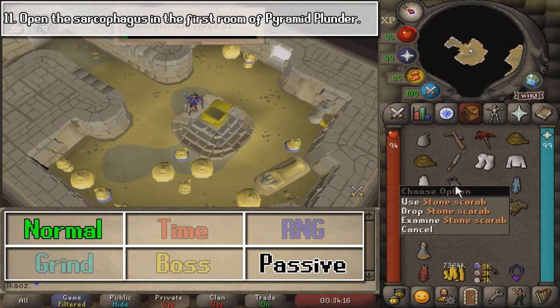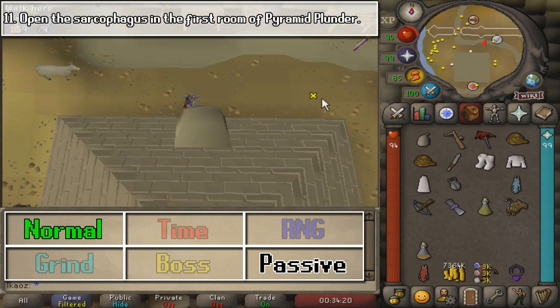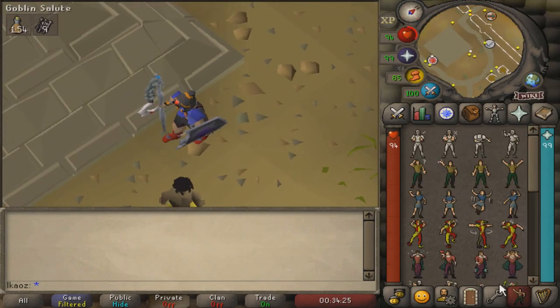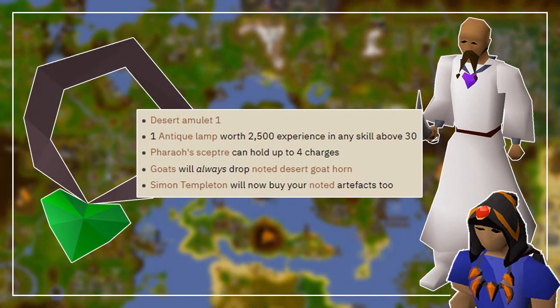Hopefully you guys enjoyed — let's go ahead and see what the rewards will give us. Once done, go to the NPC named Jar in Shanty Pass. You will obtain the Desert Amulet 1, a lamp worth 2,500 experience, and all of the other benefits shown on screen.